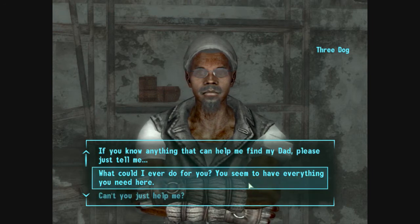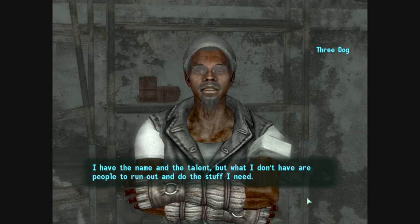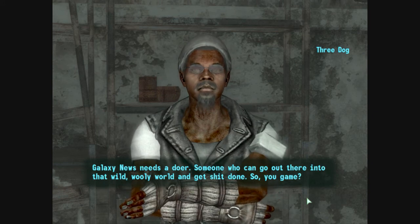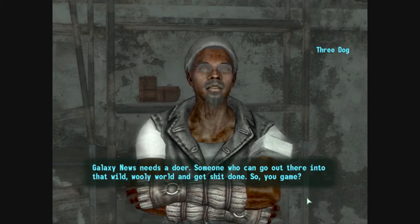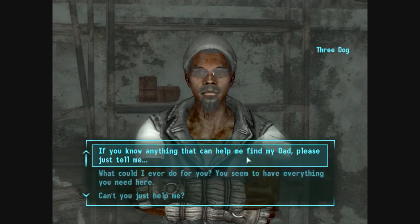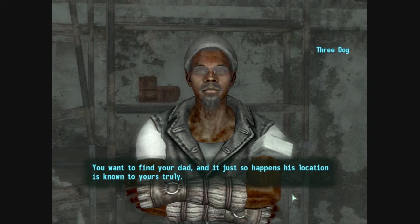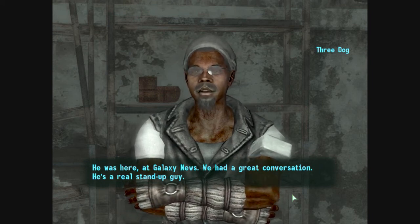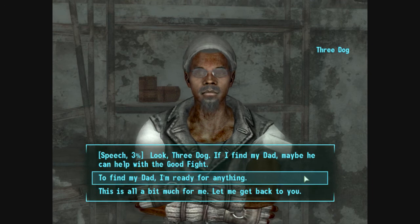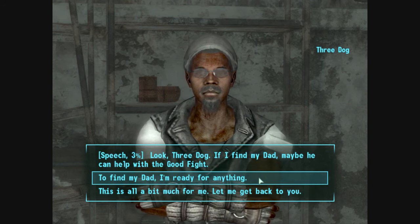What could I ever do for you? You seem to have everything you need here. I have the name and the talent, but what I don't have are people to run out and do the stuff I need. Sure, the Brotherhood watches over the place, but that's all they can spare. Galaxy News needs a doer — someone who can go out there into that wild woolly world and get shit done. I guess I have to do the agreeable answer. We have zero speech, pretty much. To find my dad, I'm ready for anything.